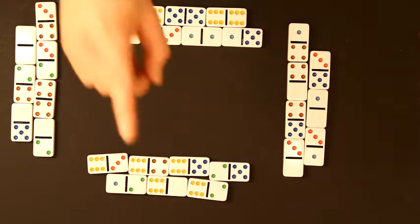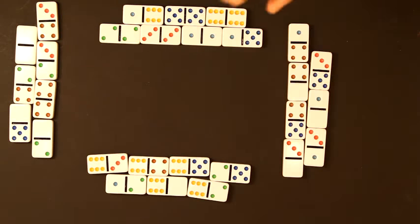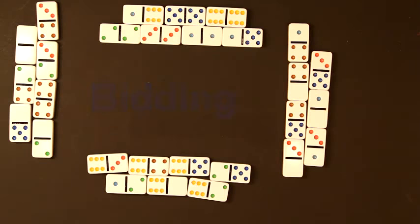He's going to bid last. The first bidder will be this player here, followed by this player, followed by this player, and lastly the guy who won the draw. The next step is for each player to look at their dominoes and figure out how many tricks they can pick up, and ultimately how many points they can get between them and their teammate. They want to bid that. Bidding starts at 30 and goes up by one until you get to 42.